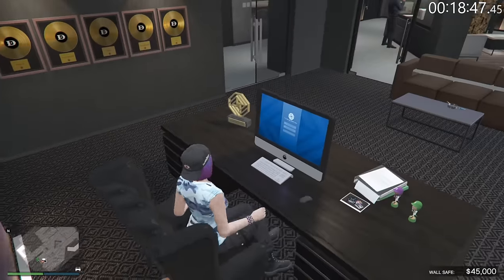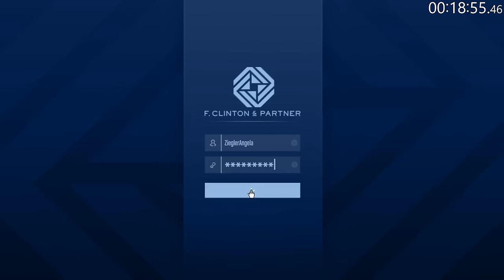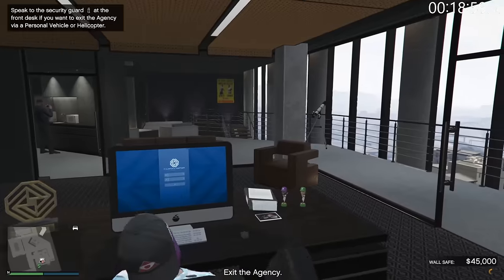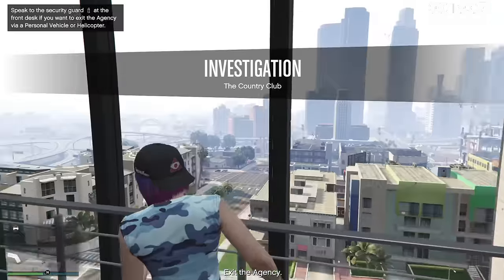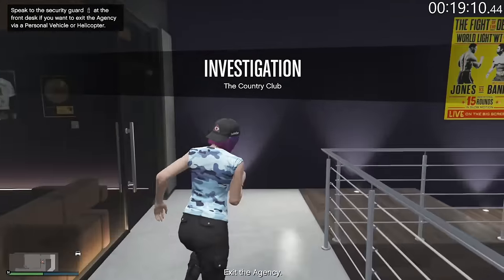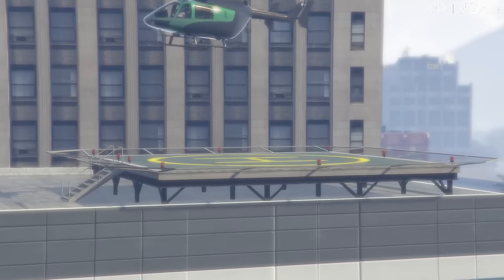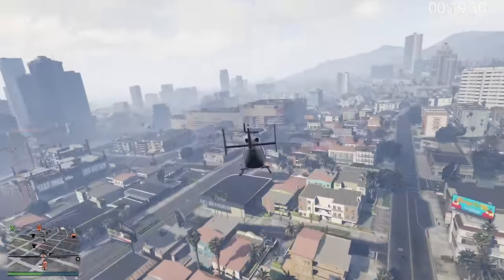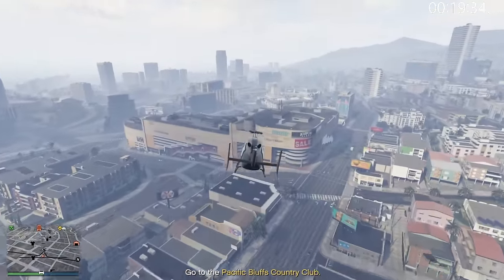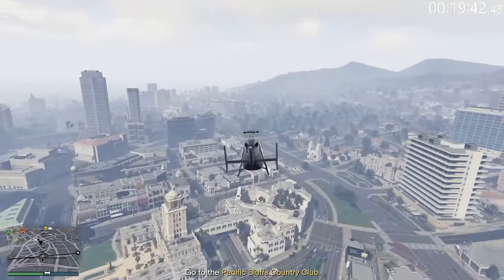We're headed back to the computer to start the next leak. The High Society Leak — that's what it is. At the country club, you're going to the same area every time. It's up to you if you want to keep your stealth — for me I'm not going to, I don't think it's worth it. You can also use the Buzzard or Sparrow or anything with homing missiles for this mission to make the second part a little bit easier. I'll explain more in detail about that when we get to that point.